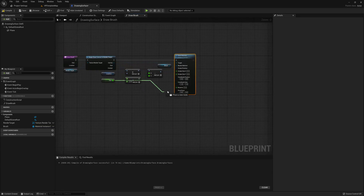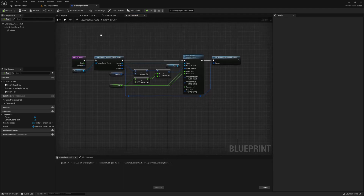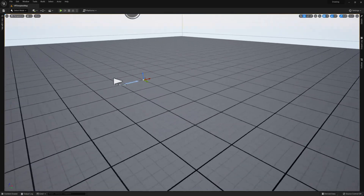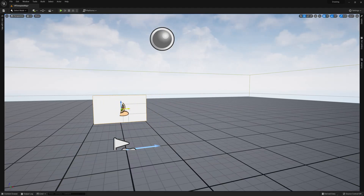The screen size x and y are also pretty simple — split the screen size into x and y and pass the size value in as both. Once this is all done, we are now drawing on the surface, so all that remains is to finish drawing. Get the context from "begin draw canvas to render target" and at the very end call "end draw canvas to render target." Once we have this actor created, go ahead and drop it into the level — but there's one more step needed to actually call that draw function we created.